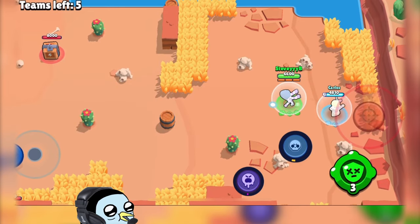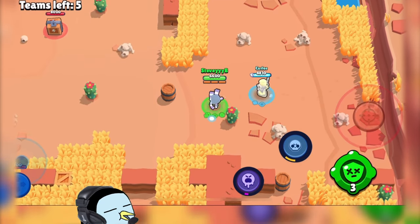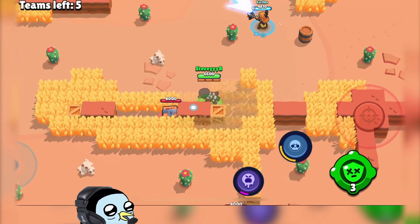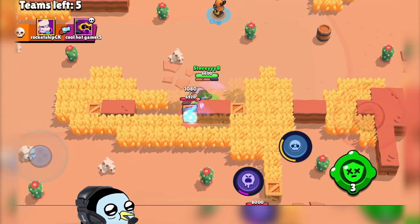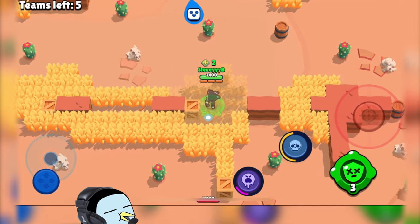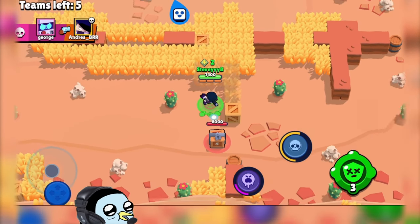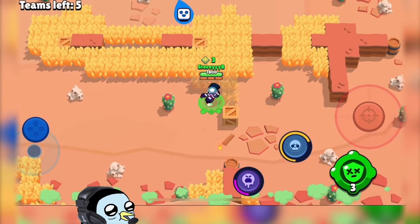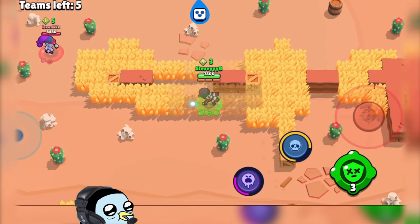We're going to be testing our luck in duos. I'm really hoping it's going to have a little bit less of a teaming problem. For some reason I am doubting that. Hopefully we can just steal this chest here. I'm going for it — there's probably someone in the bush with me. No one in the bush? Interesting. Let's see if we can get this chest as well. Hopefully we'll be able to get enough for our hypercharge.